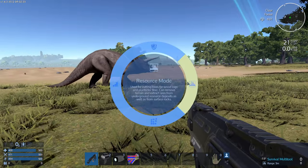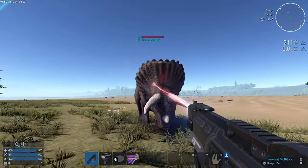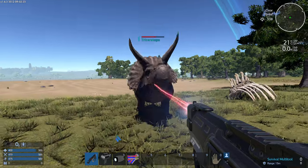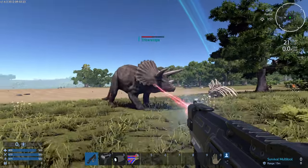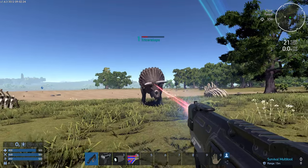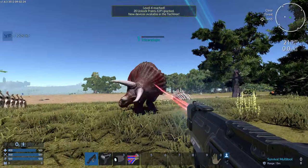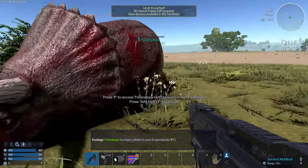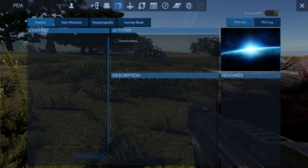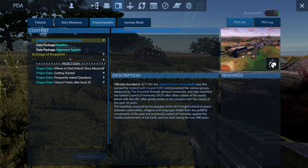I feel like he would kick my ass. I want to try it, but I know this is a bad idea. It looks like he stops for a bit to do his thing, so it might be enough for me to stay away. Oh yeah, you got the encyclopedia — they call it the Empyripedia. So F1 is how you bring it up. If you go to the Empyripedia, I don't even know where we find this — Tutorial, Journeybook, Empyripedia.